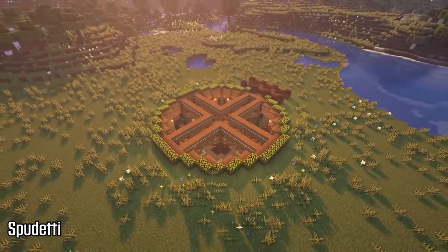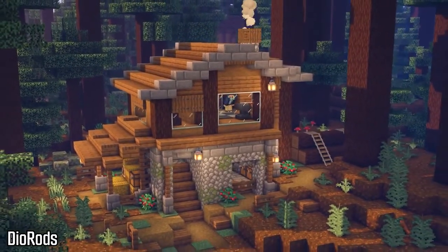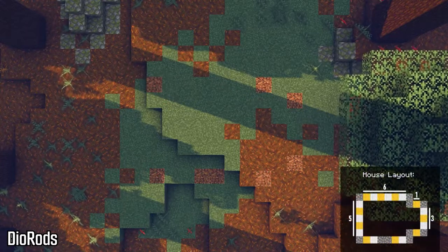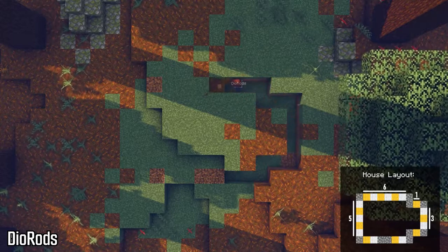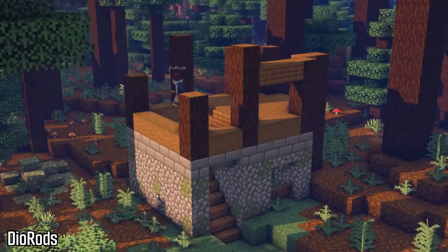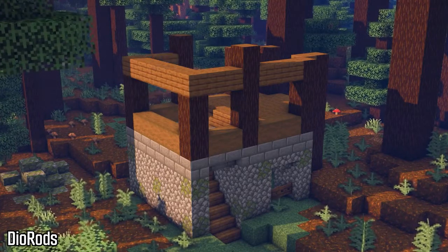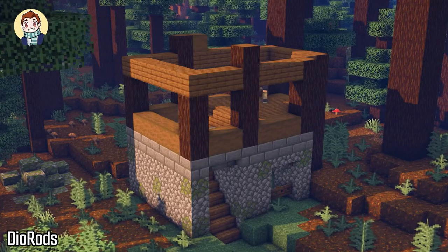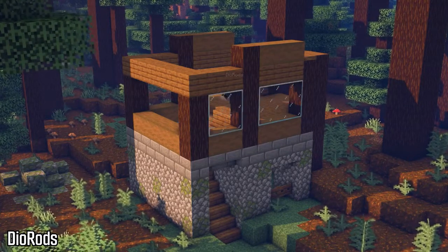The next creator is Diorods, who builds a very nice Taiga base with spruce and a lot of stone variants. It looks very nice and uses a lot of simple blocks that you can get at the very beginning of the game. In the Taiga biome you have mossy cobblestone, and it's great that he incorporated that into the build. His video is very easy to follow along with — he has the entire house layout and goes step by step through each layer. This is definitely one of my favorite block palettes in Minecraft. Spruce wood is my favorite wood and it pairs very well with the stone bricks, using cobblestone below as the foundation.